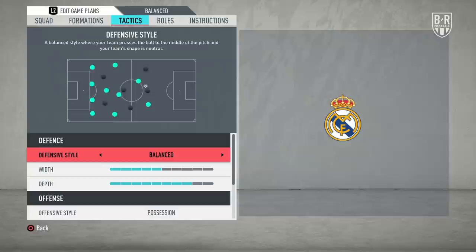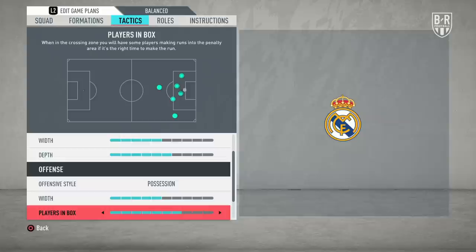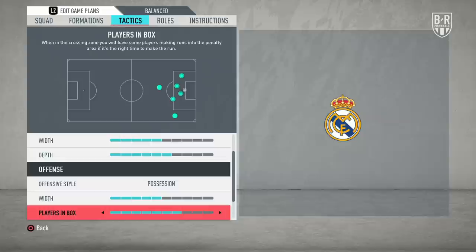Keep a balanced defensive style with this side. Madrid's default defensive width of 5 bars is right; lower depth to 6. Although the defence is by no means slow, you're inviting too many through balls if you play much higher. Use a possession-based offensive style, making sure offensive width is set to 5 bars. Lower the amount of players getting into the box to 6 and keep set pieces on 3 bars each.